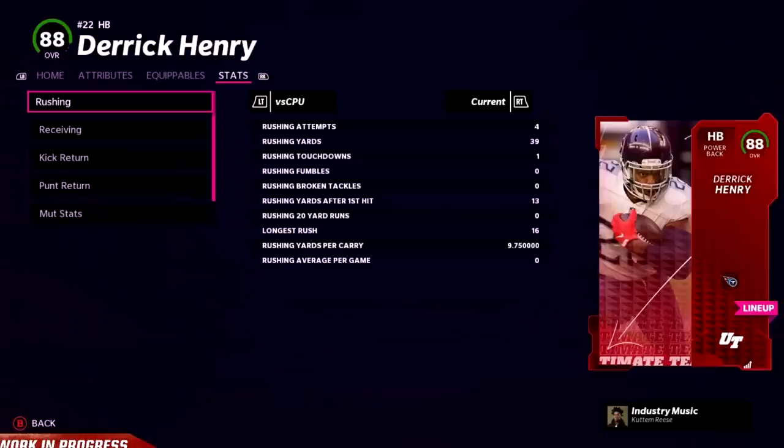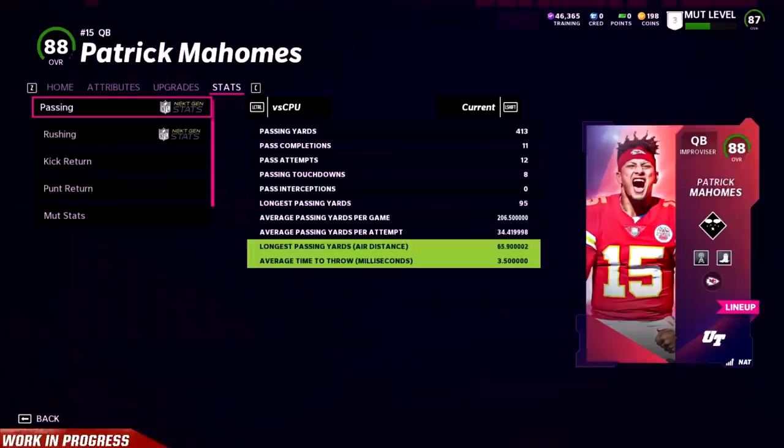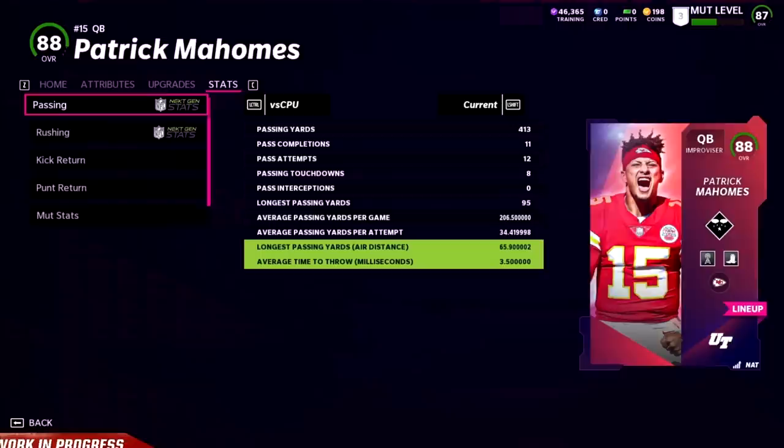Number twenty-one is stat tracking on your players inside Ultimate Team — a long-requested feature that is finally here. You can track the stats on every single player card in the game, including your personal stats but also the all-time stats on that card even if it's been passed around between multiple users. It's also going to include next-gen stats, like the longest air yardage with a player or the fastest miles per hour that player has run — a much-needed upgrade to MUT.